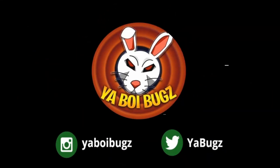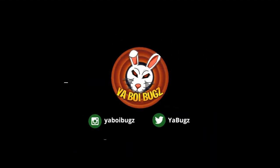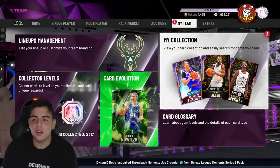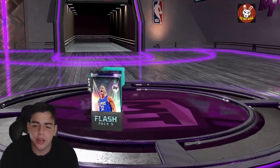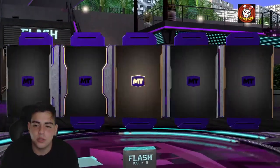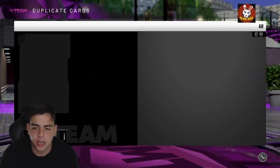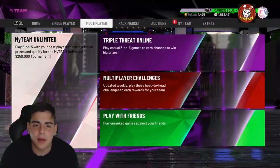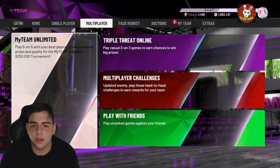What's good YouTube, it's your boy Bugs back on another NBA 2K20 MyTeam video. Today we got a video on how to get four free Galaxy Opals in NBA 2K20 MyTeam. The TTO vault was changed today, and that is how you get the four free Galaxy Opals. Let's hit 100 likes on the video — that'd be greatly appreciated. We got a new update over here.